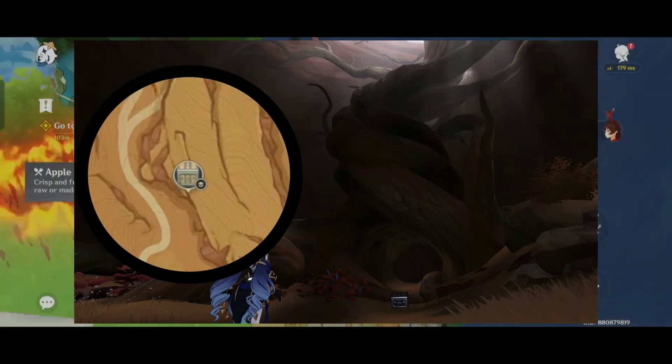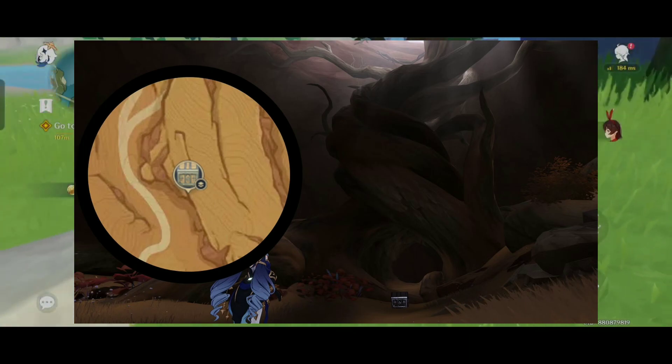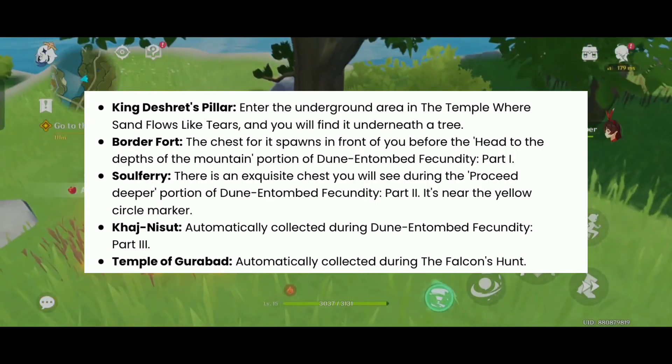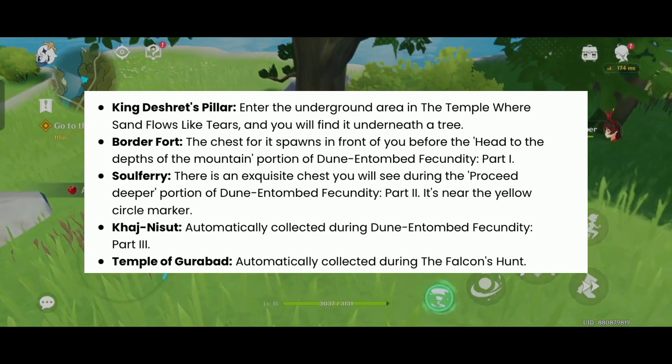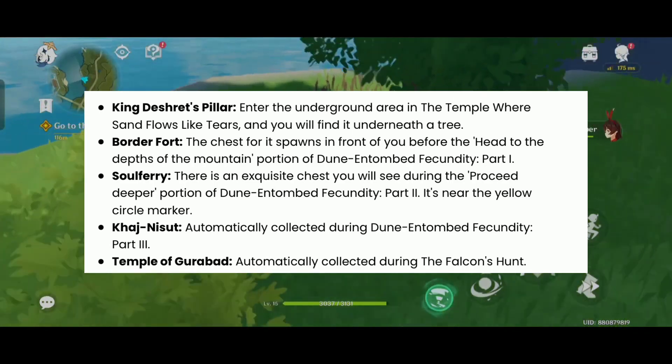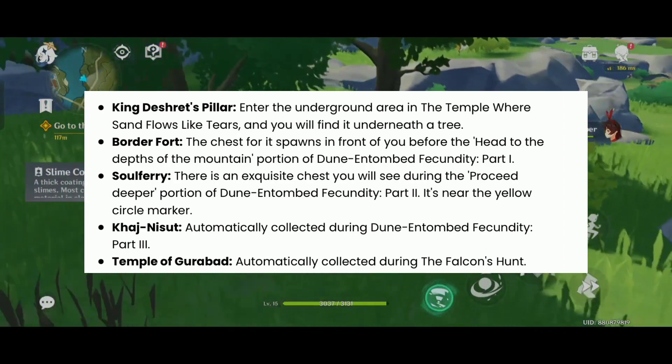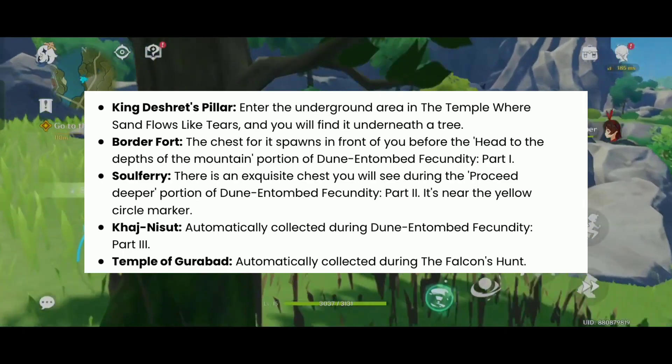King Dishritz Pillar: Enter the underground area in the temple where sand flows like tears, and you will find it underneath the tree. Border Fort: the chest for it spawns in front of you before the head to the depths of the mountain portion of Dune Entombed Fecundity, Part 1. Soul Fairy: there is an exquisite chest you will see during the proceed deeper portion of Dune Entombed Fecundity, Part 2.